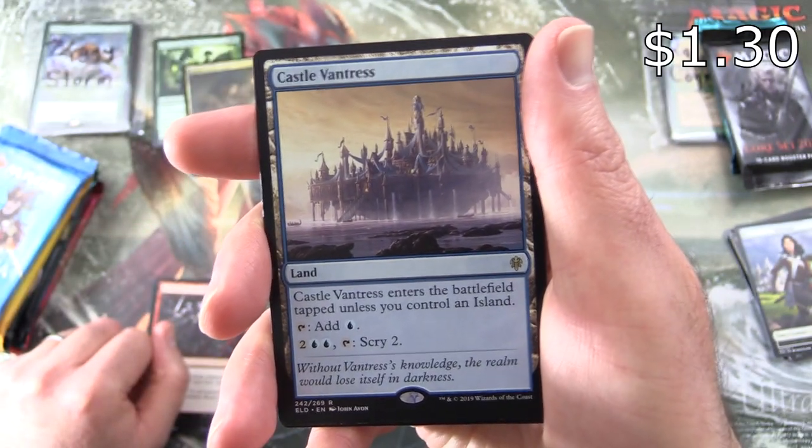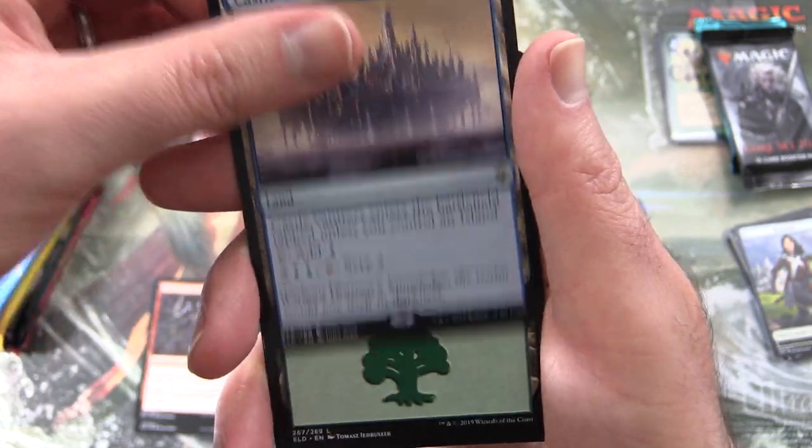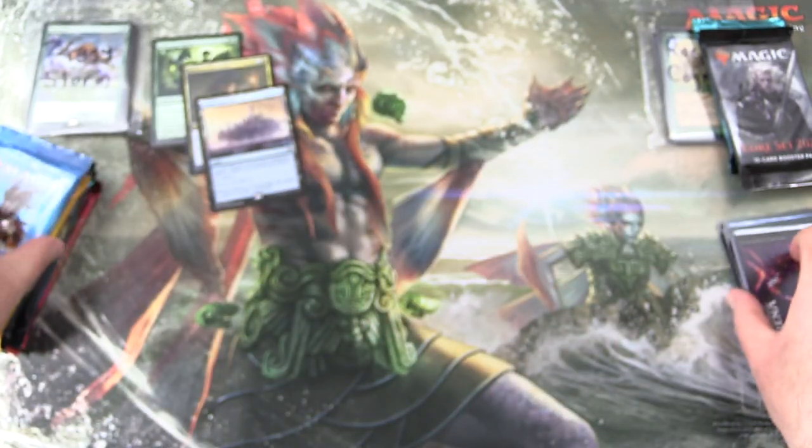Castle Vantress is a land that enters the battlefield tapped unless you control an Island. Tap it for blue. For 2 and 2 blue, tap to Scry 2. Also a Forest.